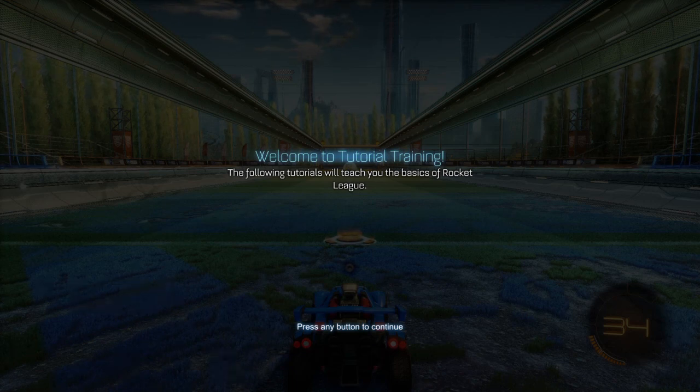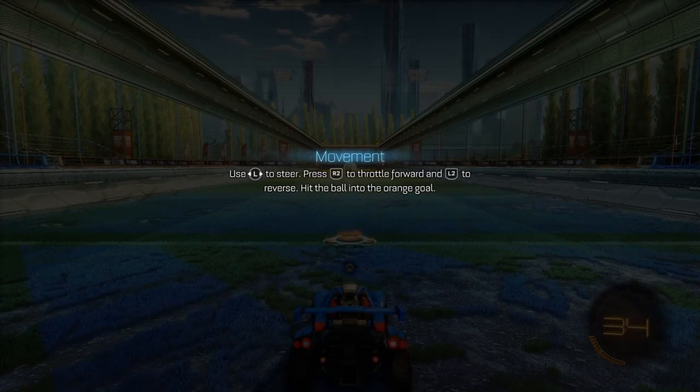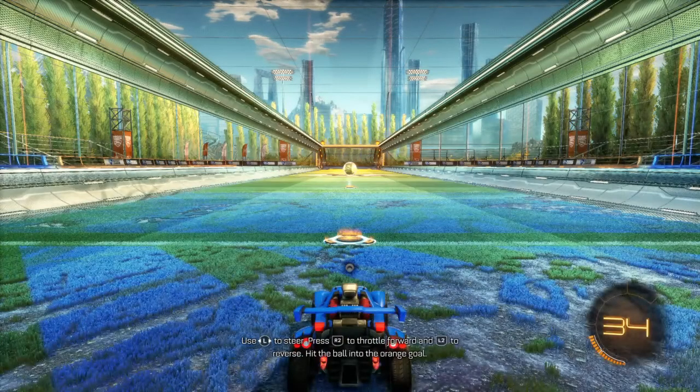Welcome to tutorial training. The following tutorial will teach you the basics of Rocket League — good, because that's what I need to know. Use left stick to steer, R2 to throttle forward, and L2 to reverse. Okay, hit the ball into the goal — seems simple enough.